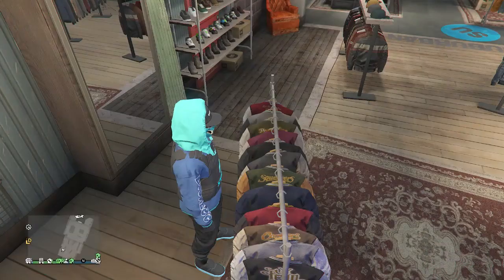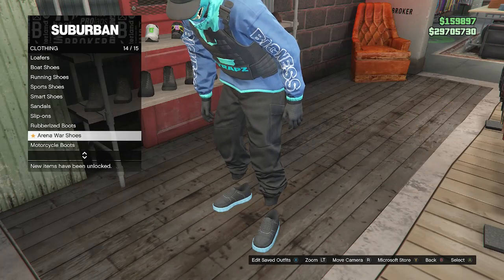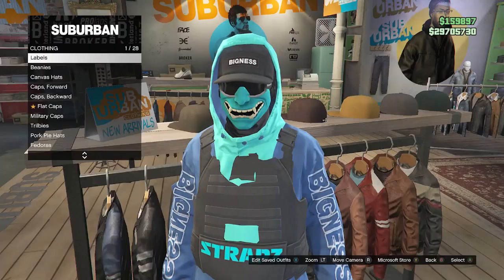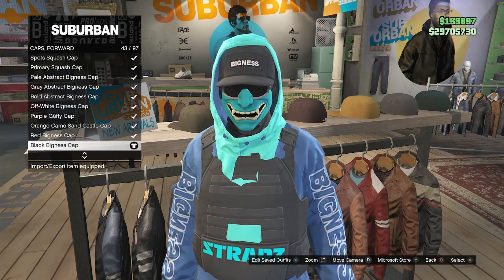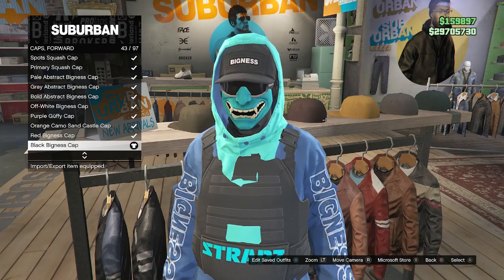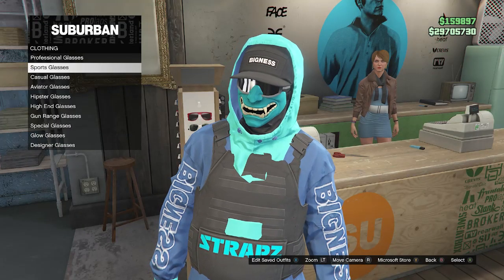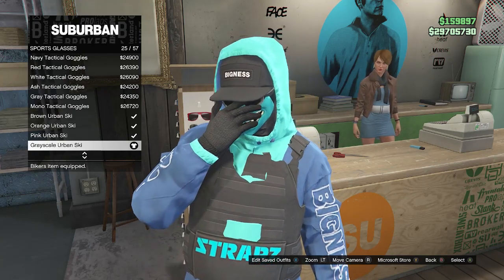Once you equip the utility vest, back out and head to your shoes. Scroll down to arena war shoes on slot 14, and look for the black and blue lightups on slot 40. After equipping the arena war shoes, back out. For the hat, walk over to hats, scroll down to caps forward on slot four, and look for the black bigness cap on slot 43 — go ahead and buy this hat. After buying the caps forward hat, back out. For the glasses, head to glasses, scroll down to sports glasses, click on sports glasses, and look for the grayscale urban ski on slot 25. Once you equip the grayscale urban ski, you'll see they combine with the hat. Back out of glasses.